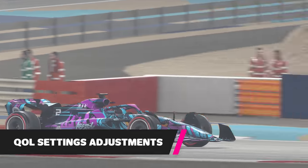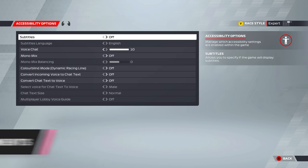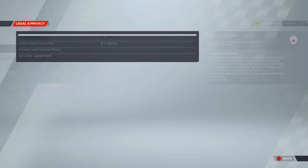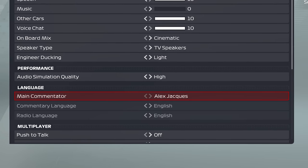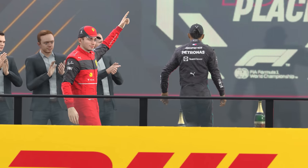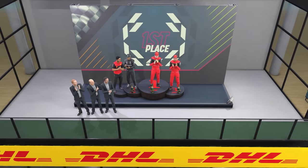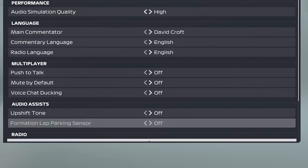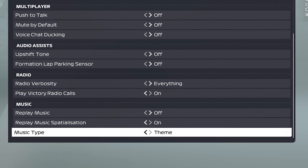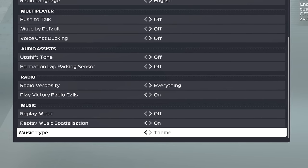Just like a car setup, tweaking one tiny thing in the settings menu can make your experience a whole lot better. It's worth exploring the vast array of adjustments to your liking, but we'd like to bring a few to the forefront which we reckon would help tremendously. Firstly, two English commentators are new for this iteration, as you now have the choice between David Croft and Alex Jakes within the audio settings menu. Whether you're a Sky Sports or Channel 4 fan or simply have a preference, your selected commentator will appear within the cutscenes between a session. While you're in this menu, scroll down to the bottom and you can change the music to either be the F1 theme or EA's curated soundtrack playlist. The theme option is recommended for content creators as it doesn't flag up any copyright issues within video platforms.